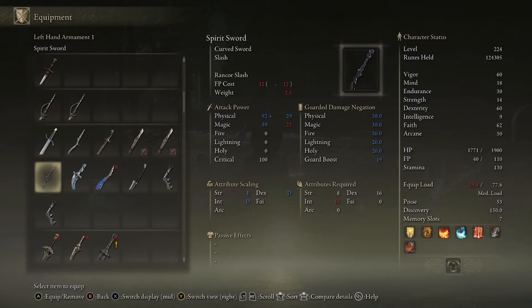However, it does scale into strength, intelligence, and dexterity, so there's decent room for improvement. It is going to take somber stones, so it's going to go up to plus 10. I don't know what the scaling is going to look like letter-wise for each one, but I do imagine a higher intelligence and dexterity score for sure. I'm actually curious about putting this on a build one day — maybe you guys will beat me to it and let me know how it is.